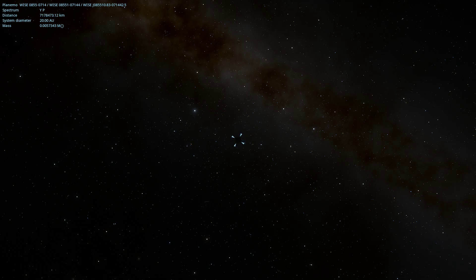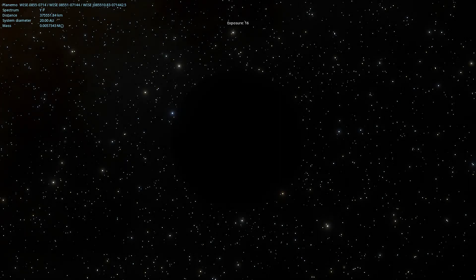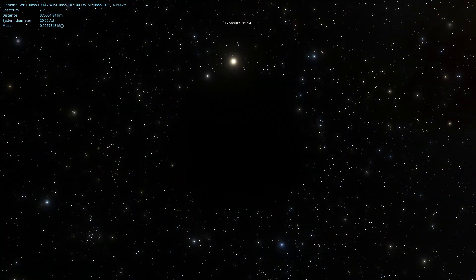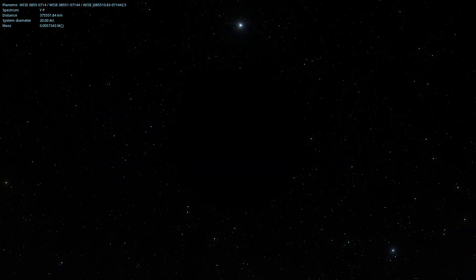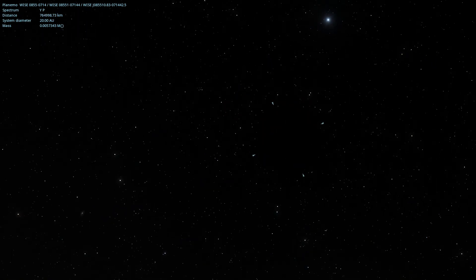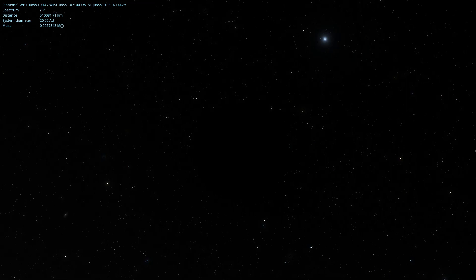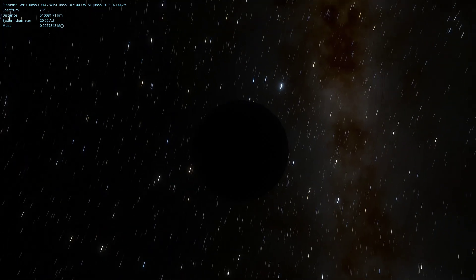Brown dwarfs are cool because they're kind of in that in-between zone - they're not quite stars, they're not quite planets. They just are. They're kind of what happens when you have a planet that was big enough that it could start nuclear reactions in its core, but it wasn't big enough to initiate fusion. The difference between a big gas giant and a small star is like lithium in the atmosphere or something like that.